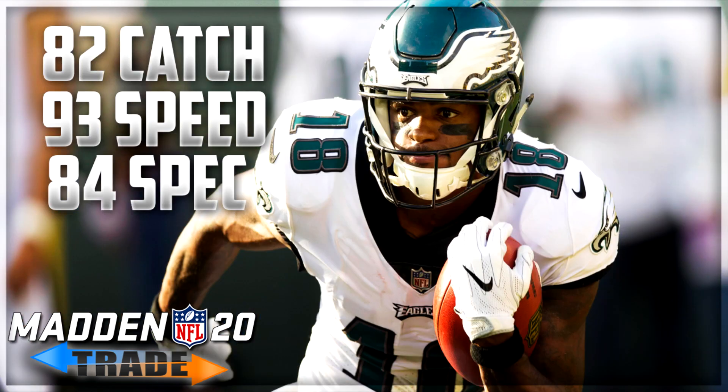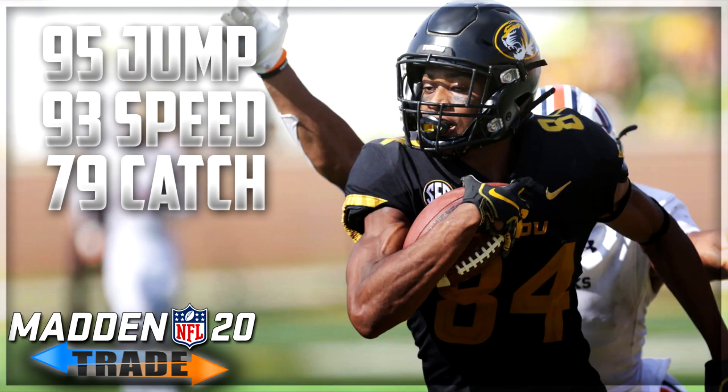Trade target number five: Shelton Gibson, wide receiver from the Philadelphia Eagles, 25 years old, 70 overall. He's wide receiver six on the Eagles depth chart with 82 catching, 84 spectacular catch, 86 juke, and 93 speed. The Eagles drafted him to be a deep threat but he's been buried on the depth chart. He should be an easy trade and the Eagles won't ask for much — a good deep threat option with elite catching ability.